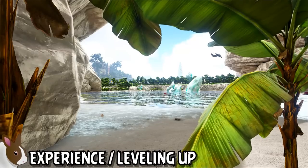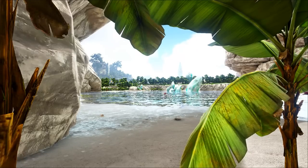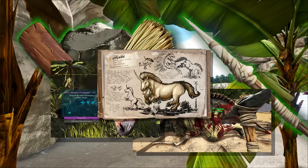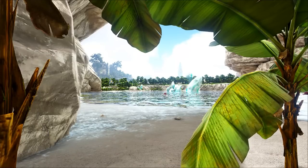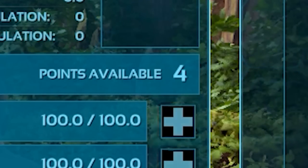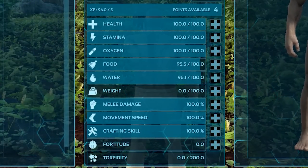Let's discuss the experience and level system in Ark. Experience is gained by harvesting resources, crafting items, killing creatures, taming creatures, or by finding various explorer notes and dossiers scattered around the maps. When you receive enough experience points for your current level, you will level up and be awarded one attribute point to spend. You must invest your awarded attribute points in order to visibly level up and also receive the engram points associated with that level.